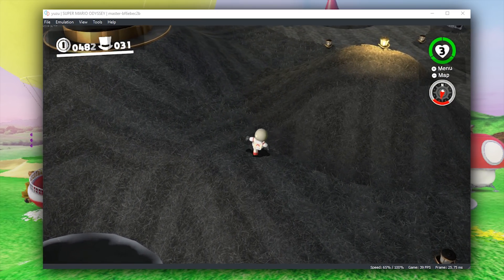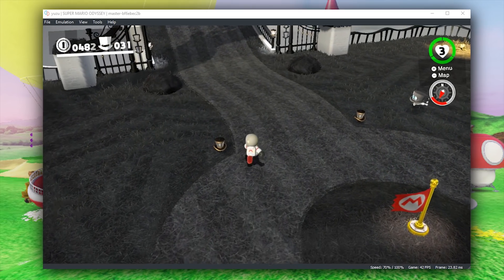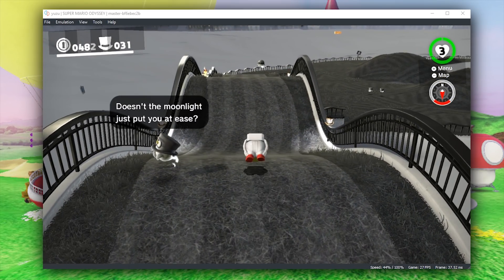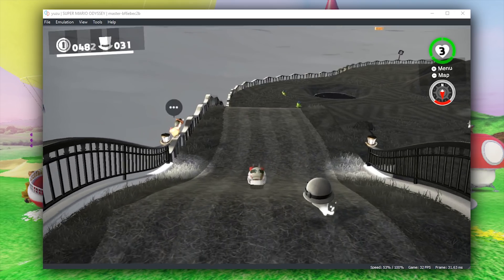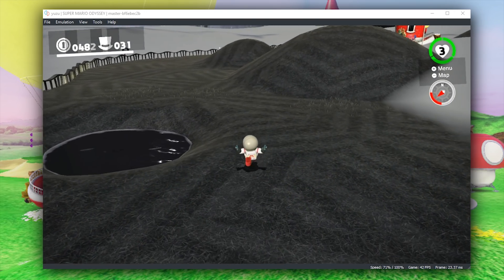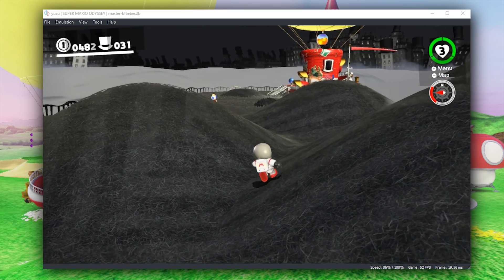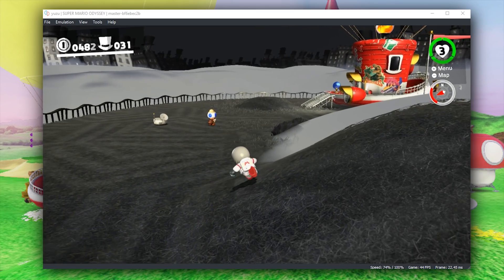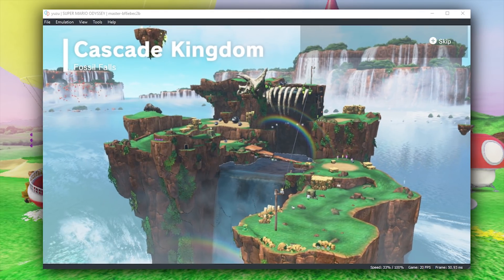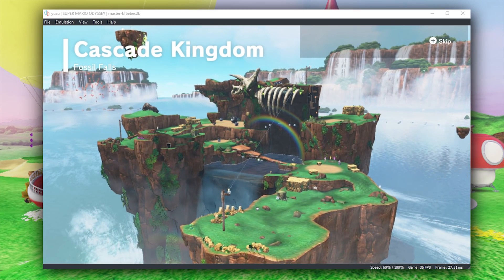You can also see that the developers are still working on this weird fisheye or lensing effect — it still has not been fixed at this point in time. So even though we have much greater performance, performance is not the only thing that has changed in this latest canary build. We have also seen fairly substantial improvements to the rendering in several kingdoms, with one of the most substantial being Cascade Kingdom and the rendering of the fog, waterfalls, and the water.